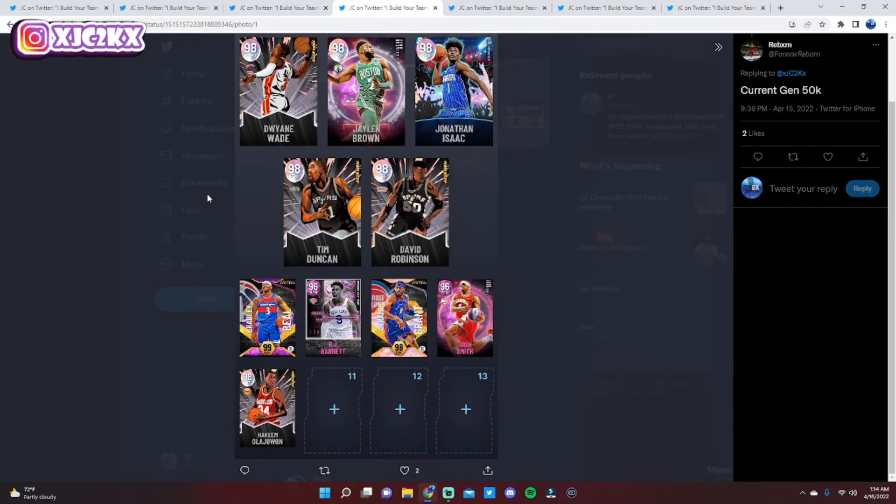Next squad today comes in from Reborn. He's got 50,000 MT — Wade, JB, Jonathan Isaac, Tim Duncan, and D-Rob with Brad Beal, RJ Barrett, Jeremy Grant, Josh Smith, and Hakeem off the bench. Definitely not a bad squad, I like the way it's built. I'm not sure with 50K you can make significant upgrades. The one position you're going to want to target in the near future is point guard. I'd recommend targeting Josh Giddey — he's a grindable card, not auction house, but grinding him out to level 40 gives you a lot more size and versatility at PG. Pair him with Wade: a big PG and a small offensive PG. Very well-built squad, especially for only 50,000 MT.